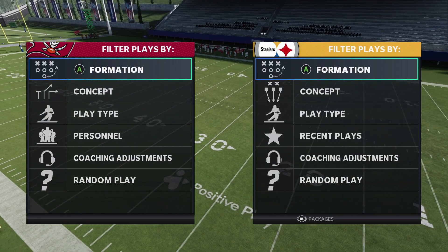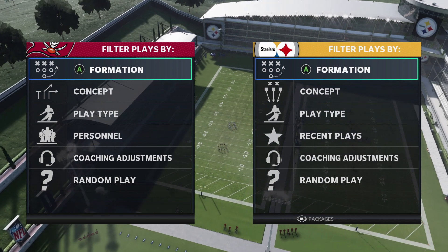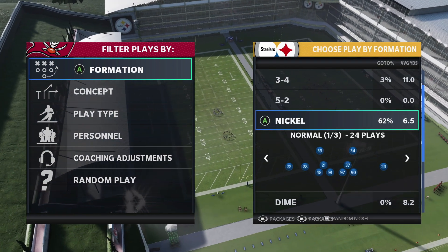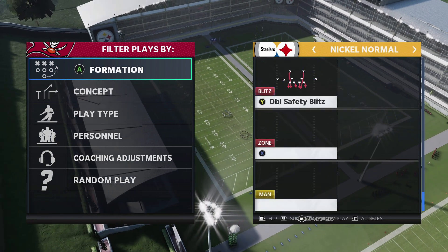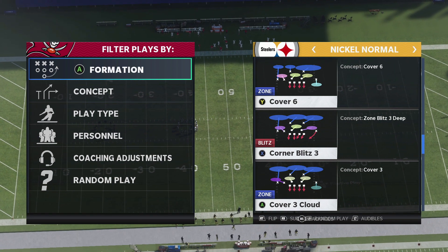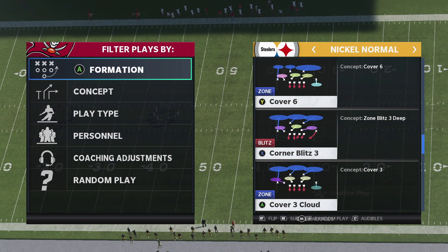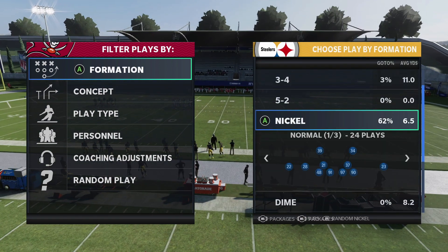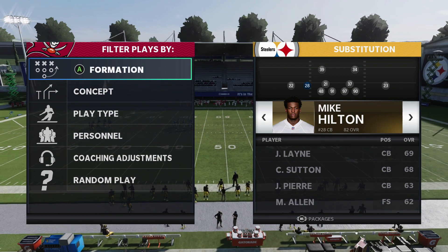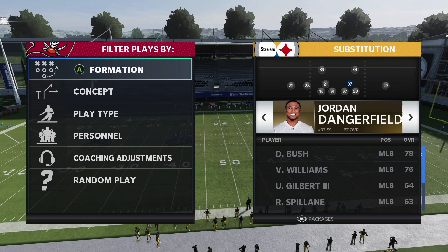What's up guys, Venom Fire here back in the video. I'm gonna bring you guys another pass defense. This one is one of my personal favorites — I've been running this one for a couple of years now. It's gonna come out of the Nickel Normal formation; the play we're running is Corner Blitz 3. This play looks a little bit weird — corner blitzes have never really been good in Madden — but we're gonna do a couple of adjustments to kind of flip the script. Nickel Normal is a good defense because of how sound it is against the run and the pass, so this isn't a terrible run defense coming out stock.